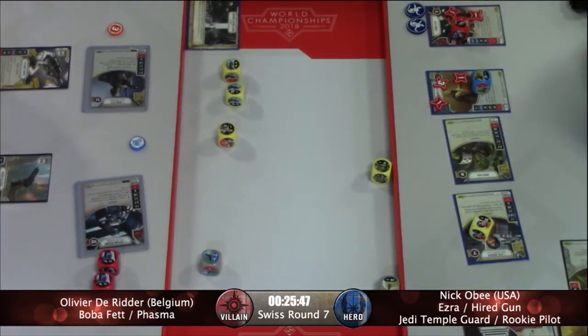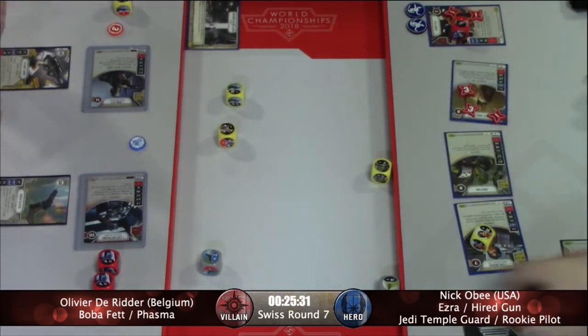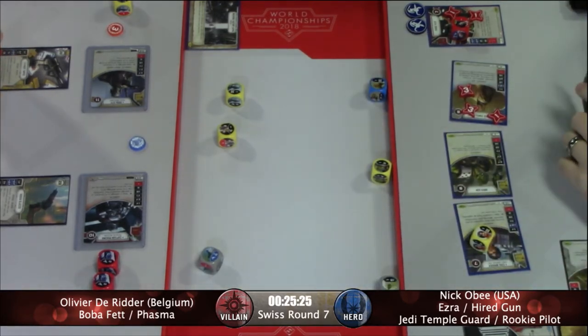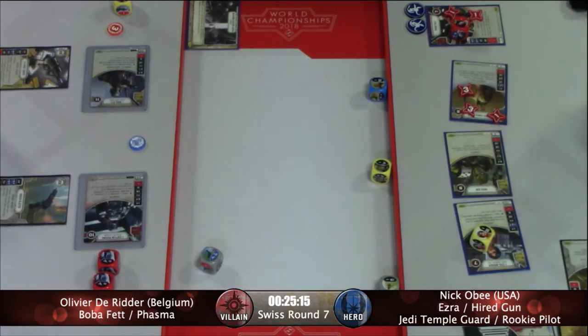He got the one base range damage on Boba Fett. So thinking we're going to see Guardian — unless he has some removal in hand. He does have a Pin Down. He does have one money too. But he's just going to Guardian. It won't kill the character, so it's probably better at this point to put the damage on the Temple Guard. It doesn't look like Nick's running any healing in there. Nick was pretty much able to shut down Olivier's turn here.